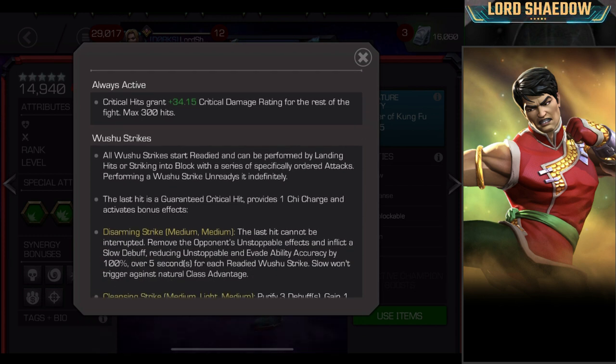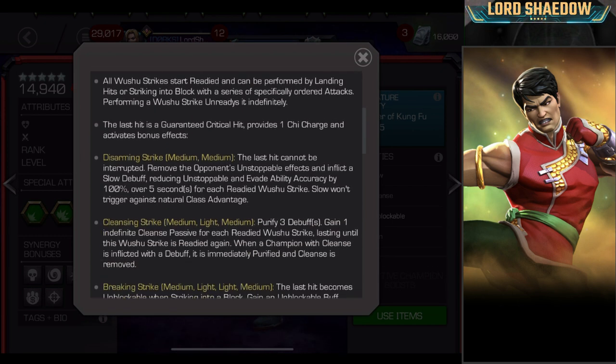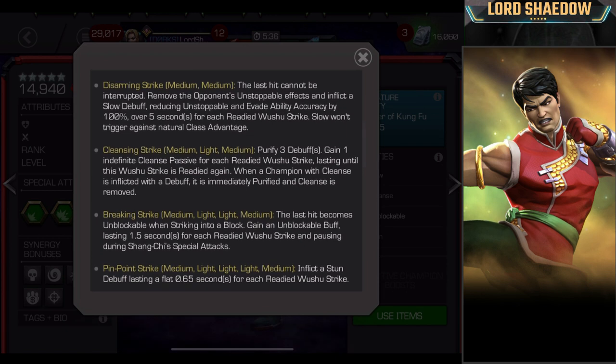Here is the fun part — Wushu Strikes. All Wushu Strikes start readied and can be performed by landing hits or striking into block with a series of specifically ordered attacks. Performing a Wushu Strike unreadies it indefinitely, meaning you'll have to do something to reset it. The last hit is a guaranteed crit, provides one Chi Charge, and activates bonus effects. What you use and the order you use them in is going to depend on your situation.